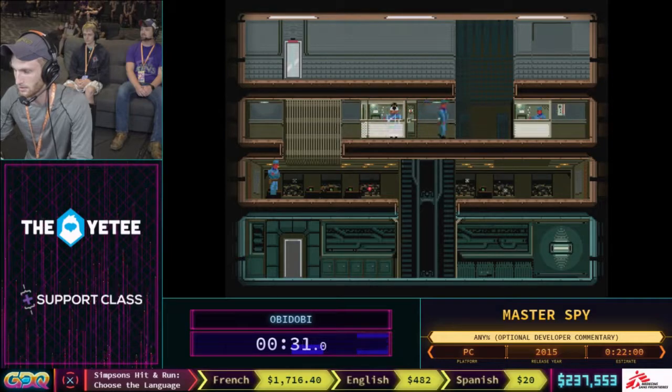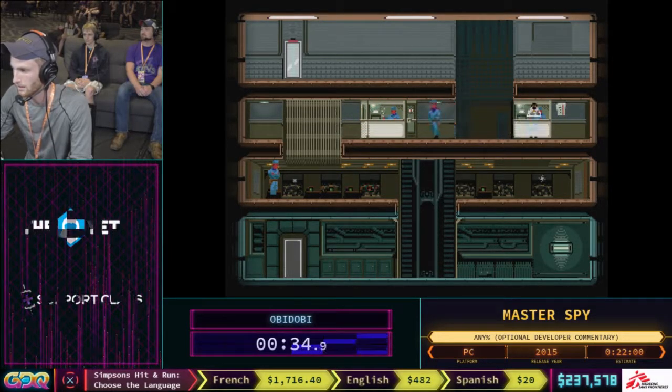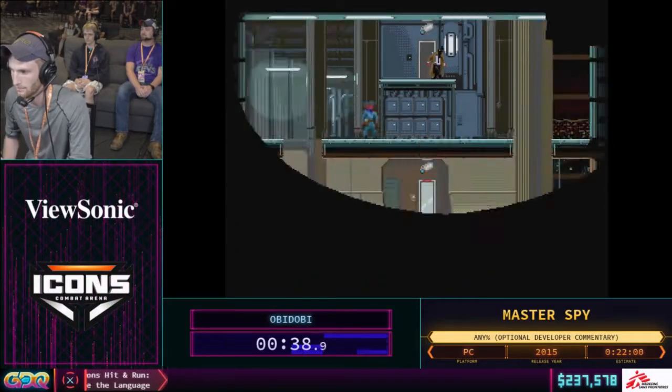We're going to be getting through these guards by stealthing through. That's kind of the main mechanic of the game — and grabbing these little key cards that open up the door at the very end of the level.